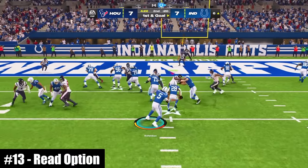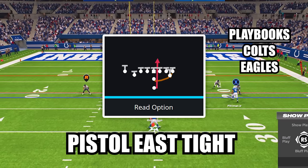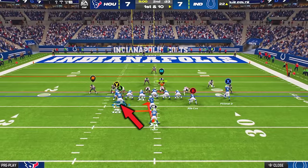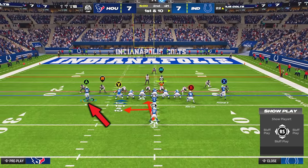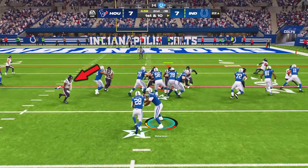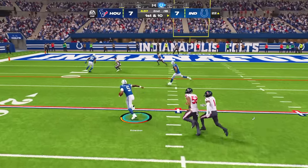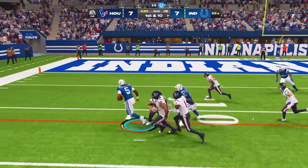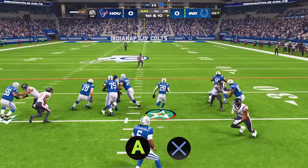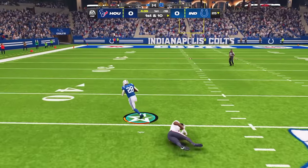At number 13, this play is perfect for players who want to pound the rock and have an athletic quarterback. The play is Read Option in the new formation Pistol East Tight. Before the snap, motion out the blocker lined up just behind the tight end. After the snap, read the read key defender. If he crashes inside, don't press anything to keep it with your quarterback and take off into open space. If the read key stays home, hold A on Xbox or X on PlayStation to hand off to your running back and rumble ahead up the middle.